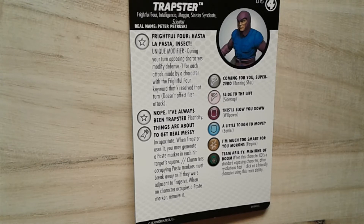If you hit with Incapacitate and multi-target, you can give multiple characters paste markers. He has Willpower, so the next turn you can hit more characters and give them paste markers too. If they can't break away from that Plasticity, they could be stuck in place for multiple turns or the whole game. It is just a breakaway they have to make, so Telekinesis could still carry them out and they can still attack, but if they want to move on their own they would have to break away.